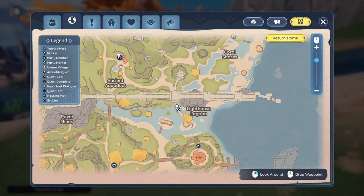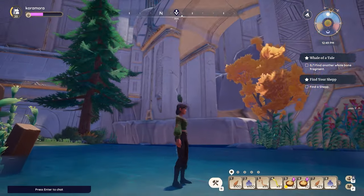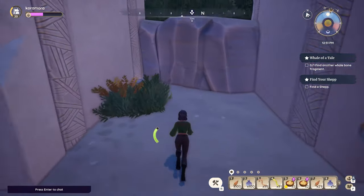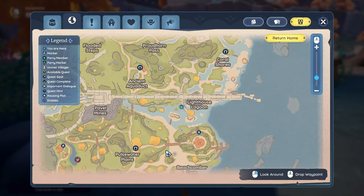The third medallion can be found near Lighthouse Lagoon. Under the southern, curved part of the ancient ruin is a little nook. Climb up a little bit and the treasure chest will be nestled there.